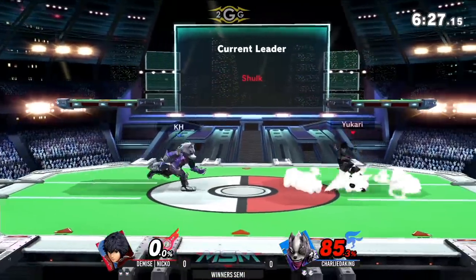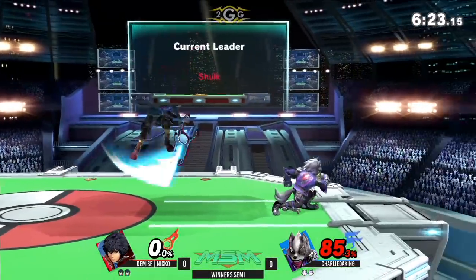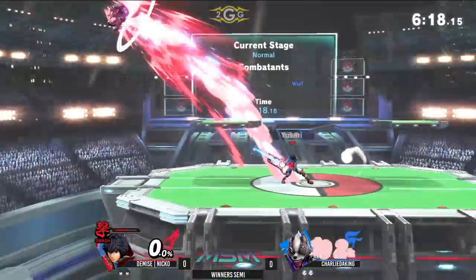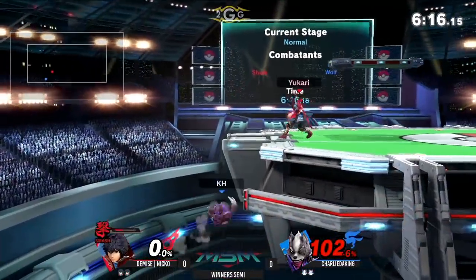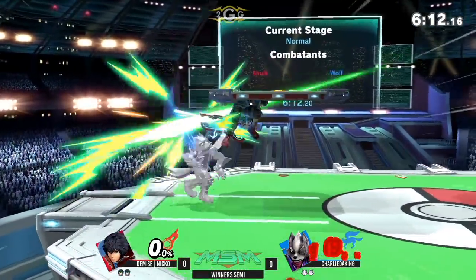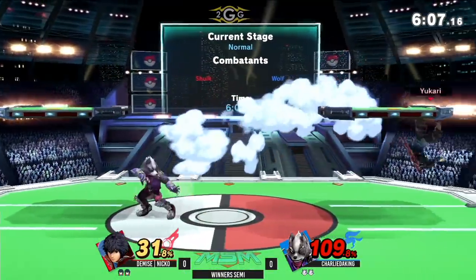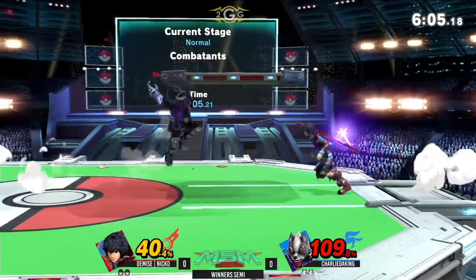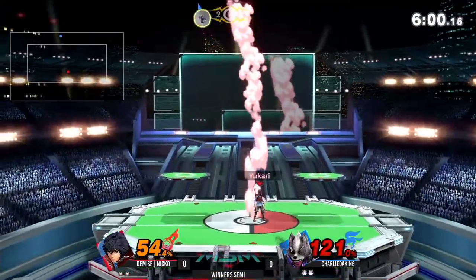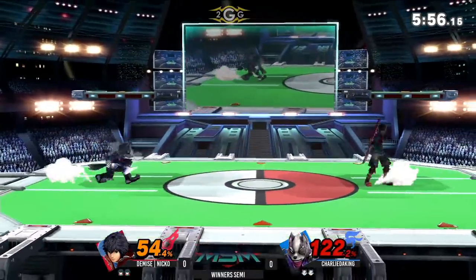Just in general Shulk has to pull out the sword from his back, so that startup — he definitely caught him there because the back air was already out meeting him when he was already in the air. That was just nice from Charlie beating him out in frames. But now he's stuck in a ledge situation, so Nico's gonna be able to hold a ledge trap for a bit. But the fair into a forward tilt keeps him off and now Charlie's back in the game. Great fair string — he's gotta land safely though, Nico's staying under him pretty well.